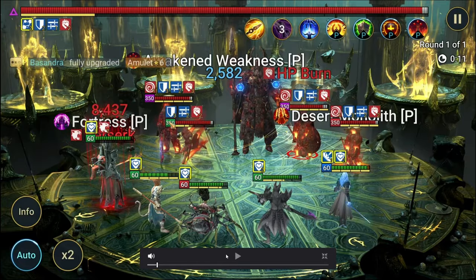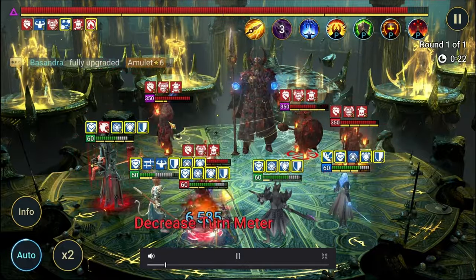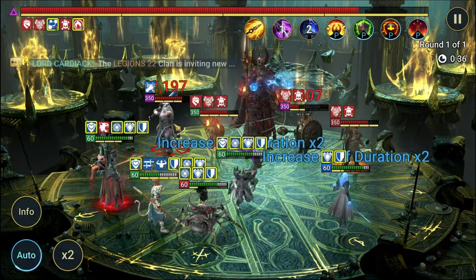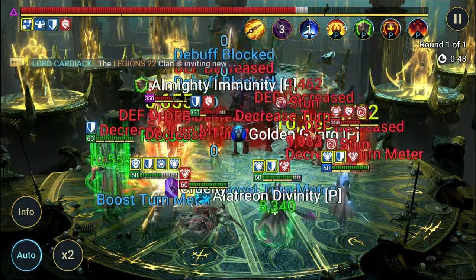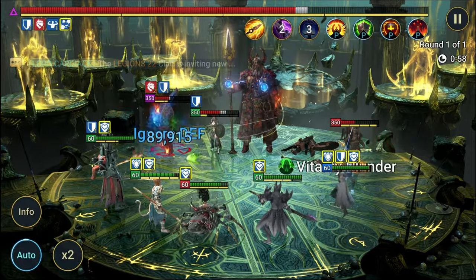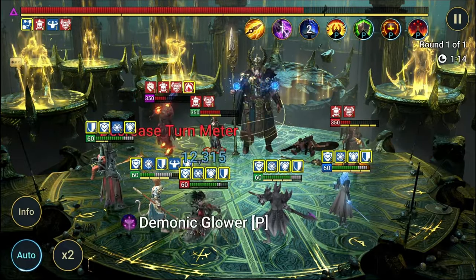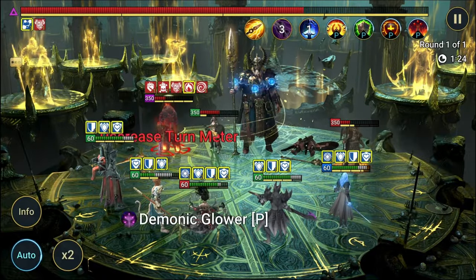Every time Odin is going pretty fast, the way around this is basically to go a little bit faster before Odin goes. Whenever we have Alotreon's protected buffs on, that basically deals with the stun issue. He also increases buff duration on his A1 — he's got a chance for that. He also helps with survivability because he's got a big shield on his A2. Just an overall great champion. I have him in a Relentless set — we'll break down the builds in a bit.